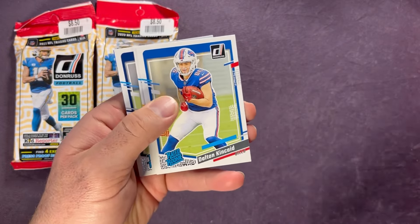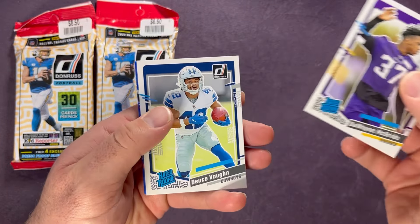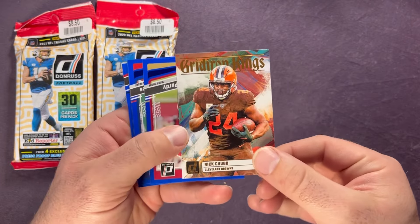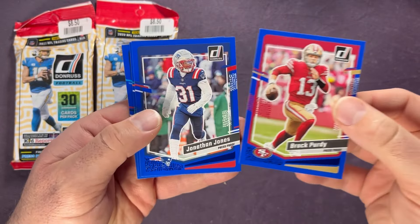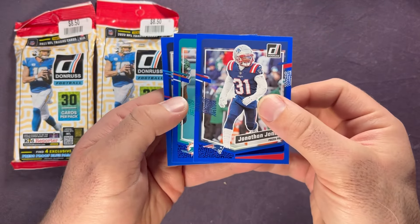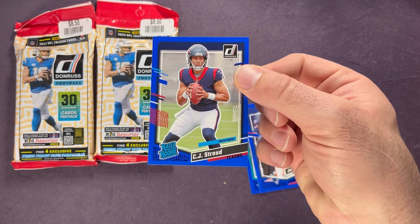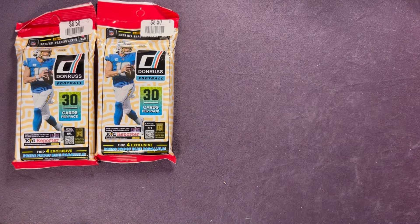There's DK. Now getting to our rookies — nice one starting us off: Dalton Kincaid. Behind that we have Dwayne McBride and Deuce Vaughn, a Gridiron Kings Nick Chubb. And starting us off with a nice one — Brock Purdy. Behind that: Jonathan Jones, Christian Wilkins, and our rated rookie — oh there we go — CJ Stroud! Nice first pack. CJ Stroud, Brock Purdy, and the blues, with a nice Dalton Kincaid. The Brock Purdy and CJ Stroud are the better hits here.